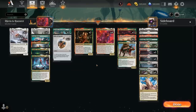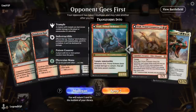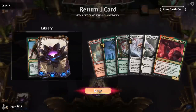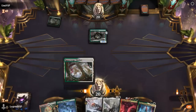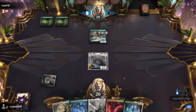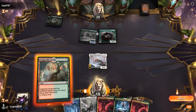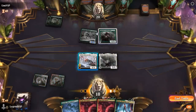That's our deck — now let's jump into some games. We're on the draw and our hand is a little clunky with too many expensive creatures. We mulligan into something better. Turn one we're facing what looks like a mono-green aggro opponent, so let's start with Thalia and keep Skrelv back for protection.